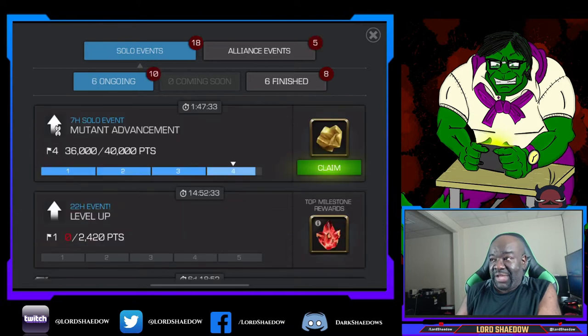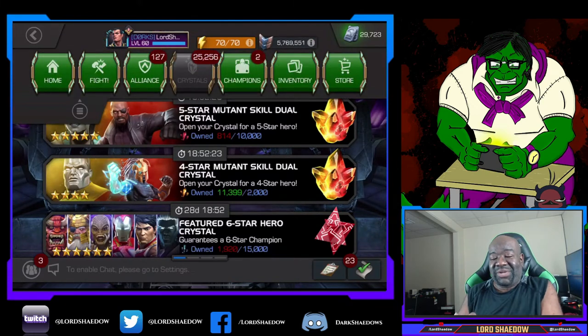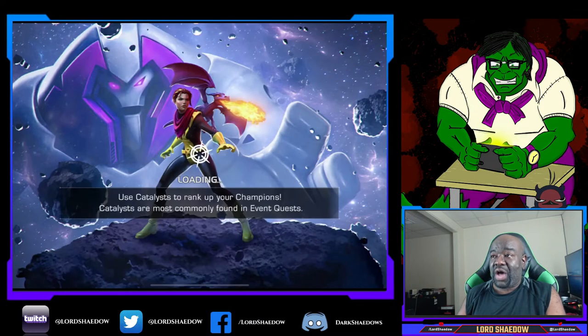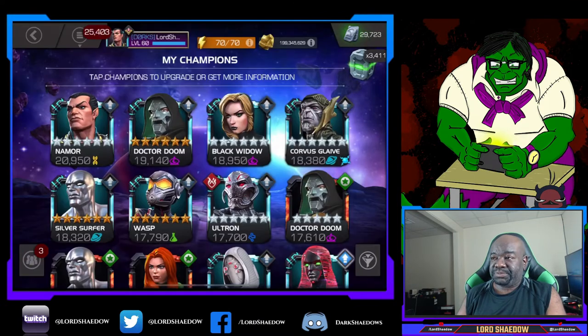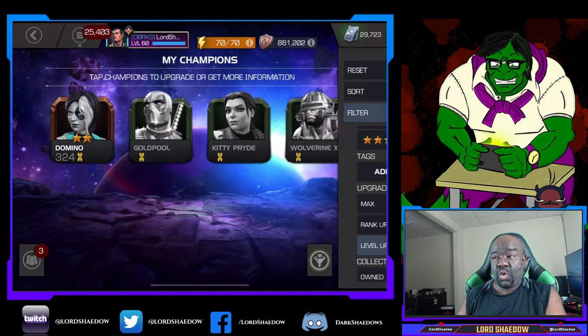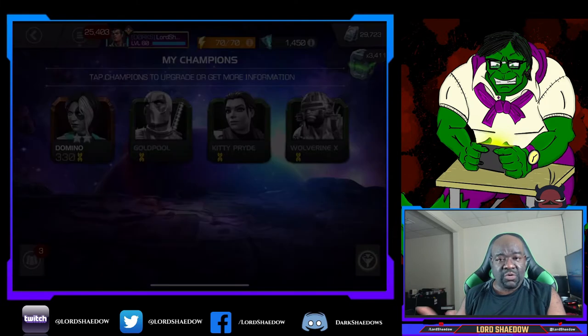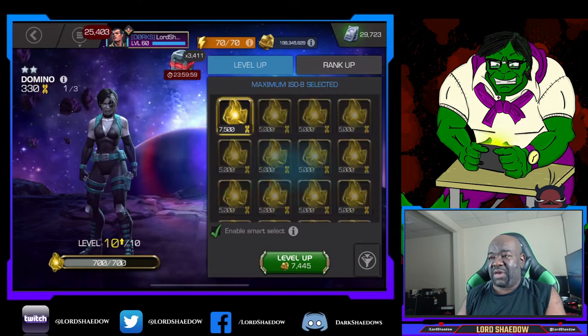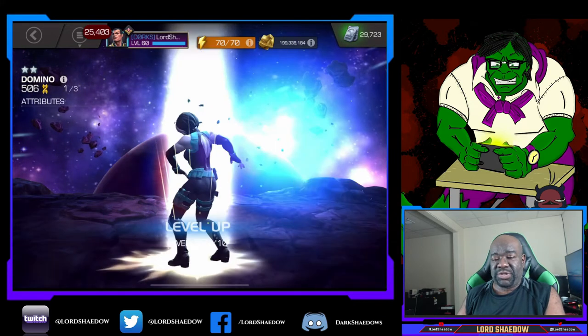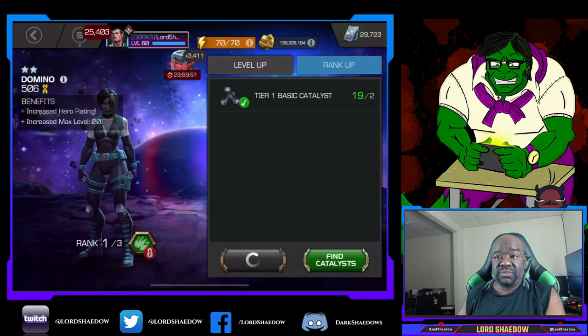Now look at the next level up: mutant advancement. I just took up Magneto, and the mutant advancement hits along with the level up — I was like, really? I didn't bother recording all the different things I did to get points for the advancement that weren't level-ups, since it was just using sig stones or opening crystals. I may have made a prior video where I ranked up or opened crystals to get those points.